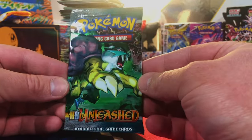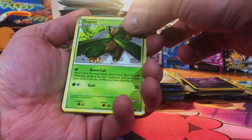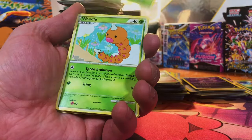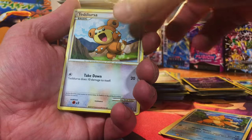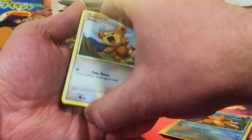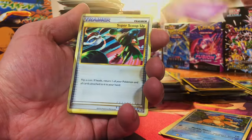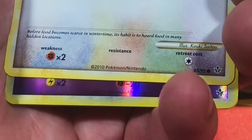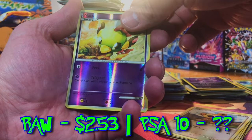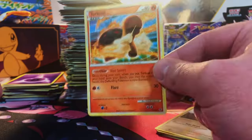The moment we've all been waiting for — our Gold Tier Pack: HeartGold SoulSilver Unleashed. Can we get a Prime card? I don't know the pack trick, so we're just going to go. Tropius, Weedle, Natu, Boazel, Teddiursa — and that's our Reverse. Super Scoop Up, Pilar, Teddiursa. Our Reverse is Natu. Moment of truth — Non-Holo. That is all right.